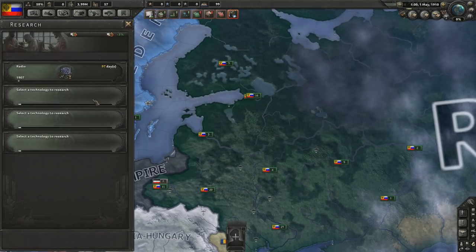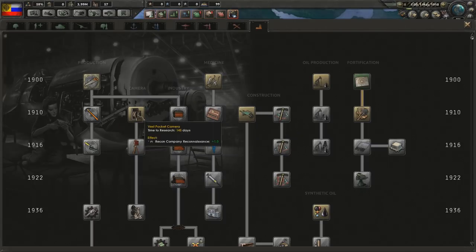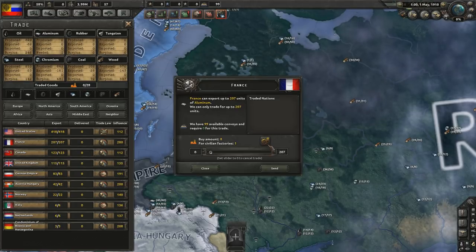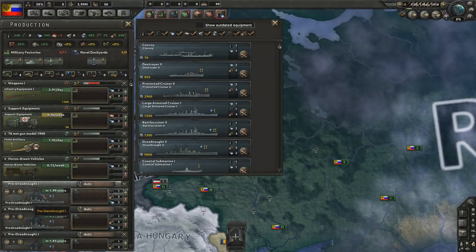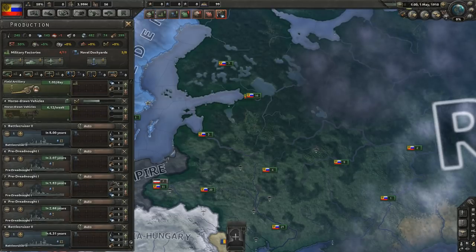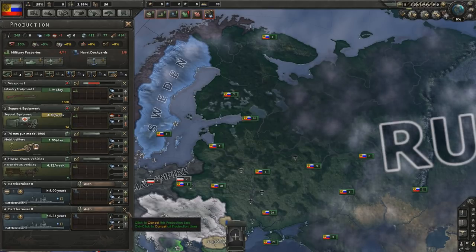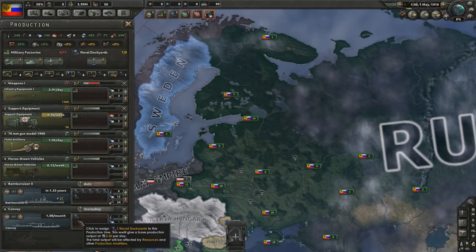In terms of research, there is a bit more research in the Great War mod than the base game. We've got a surplus of everything except one aluminium, which I think we'll get from France - give them one factory for that. Looking at military factories, we could upgrade to infantry equipment one. I'm going to get rid of the pre-dreadnoughts entirely - I'm not going to focus too much on naval power as Russia. I've already got a battlecruiser being built, so we'll just focus on getting that one in eight years. And we'll also build some convoys - you can never have too many convoys.